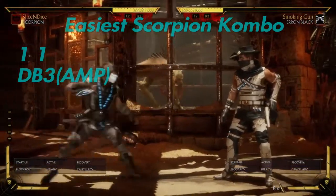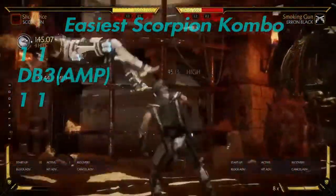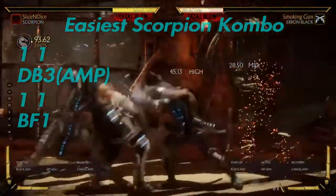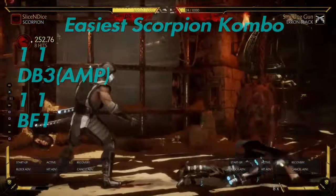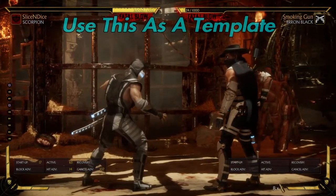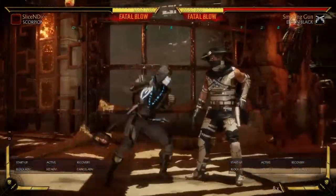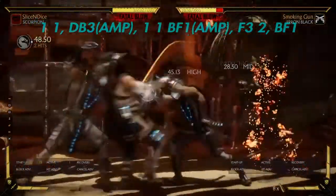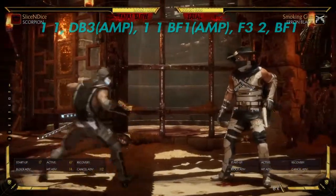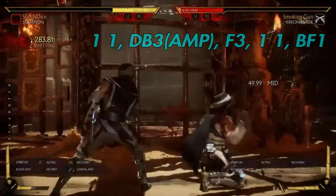And then we're going to try the next part: teleport amplify, 1-1. It's just hitting them while they're in the air. We're already at the end of the combo. You can use this kind of like a template — you get a good 250 damage, it's very simple, just something that you can practice and get better with. So: 1-1 teleport, amplify, 1-1 spear. You can even extend it if you want to get more damage — using two bars doesn't really give you too much extra, but if you'd like to, you can.